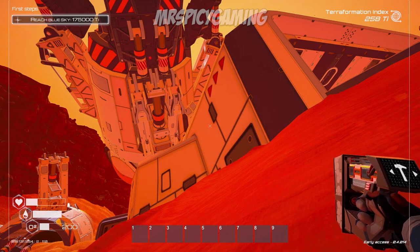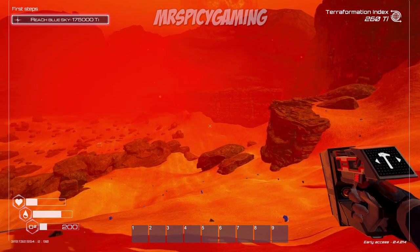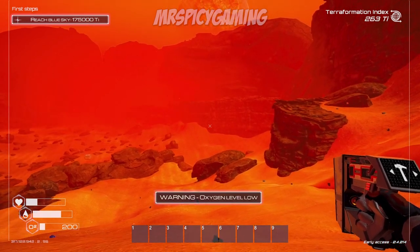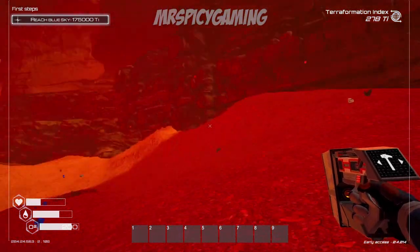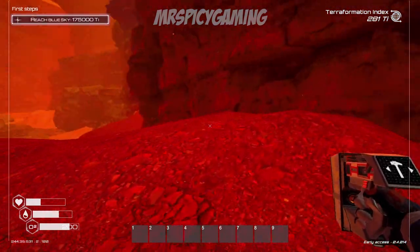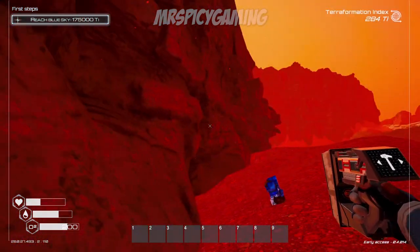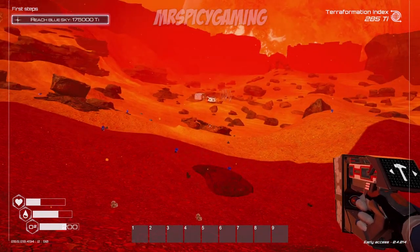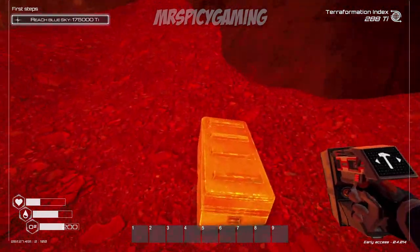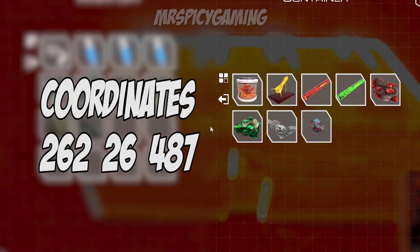The second golden chest is also in the starting valley and is pretty easy to find. If you're coming from the shipwreck, look towards the cliff wall to the right as you're coming down the hill. Follow right along the wall, the cliff edge, come up around this corner and you're going to see the golden crate. It's easy to find if you follow the wall, but if you were looking from lower in the starting area, you'll miss it because of the ridge. Just follow the cliff wall and there you go.